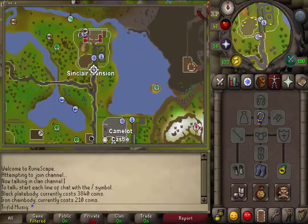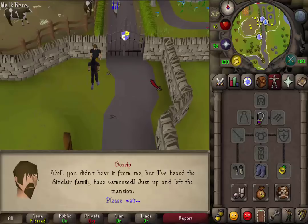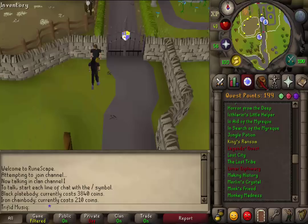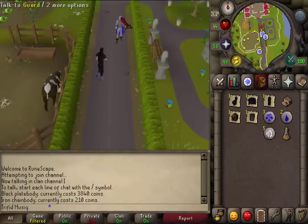Where to start this quest is the same as for the Murder Mystery — at the entrance gate of Sinclair's Mansion, just north of Sears Village. Talk to Gossip, then select the first option that you may investigate. Now you start the quest. Open the gate, go a little bit north, and let's talk to the guard.